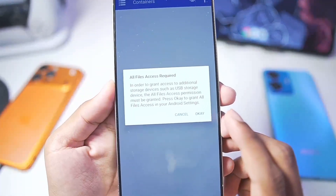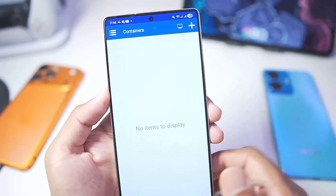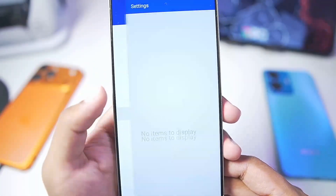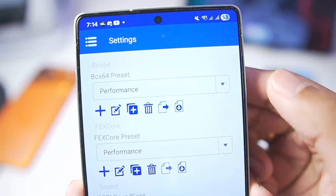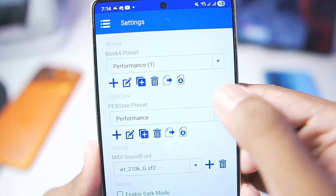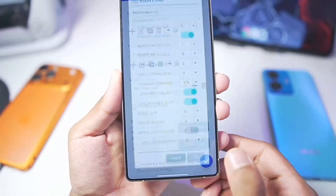And here we begin with the setup process. Once you open the emulator, tap on the OK button and enable the option. Tap on the three lines at the top left corner, then go to the settings option. Here, set the Box64 preset to performance and the Fix score preset to performance. Now you'll need to duplicate the performance preset for Box64, then edit it and set the save flags level to zero for best performance.